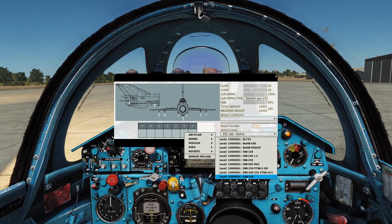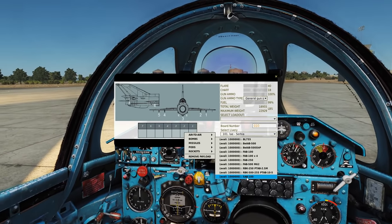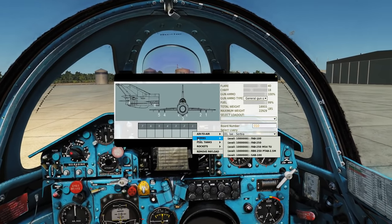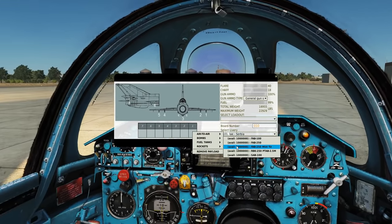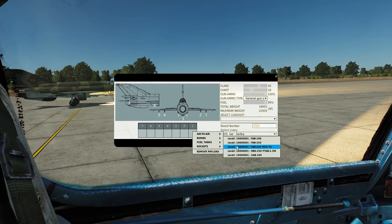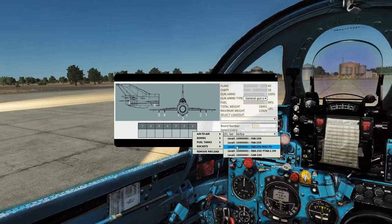Then the SAB, which is an illumination bomb - we still just drop it like a bomb. Over to Pylon 1 where we have slight differences. We've got the FABs again, including the FAB 250 M-54U. The only difference to a standard FAB 250 is that this one is retarded with a parachute as well.